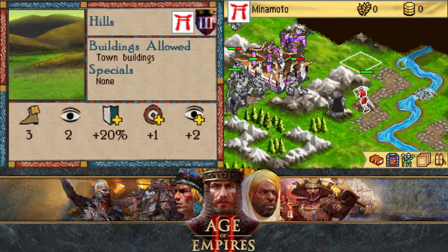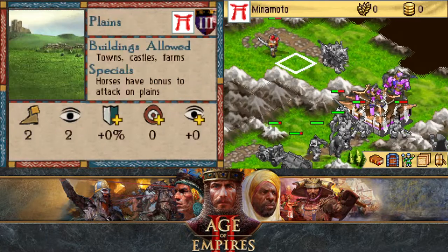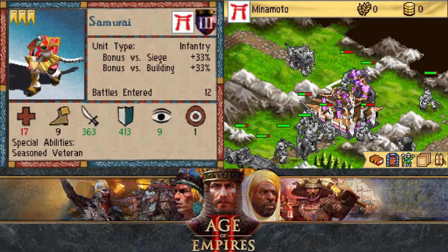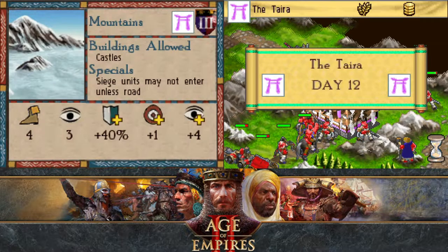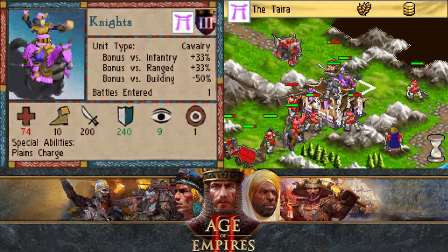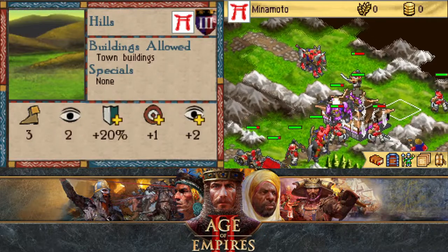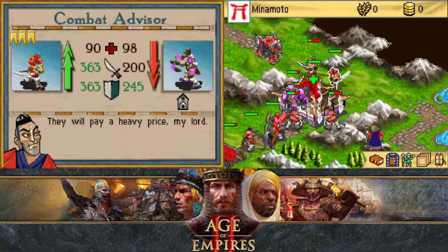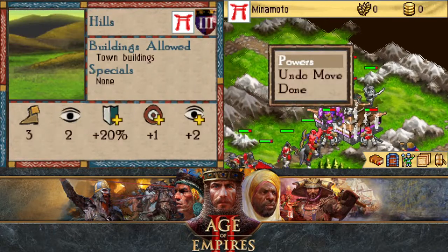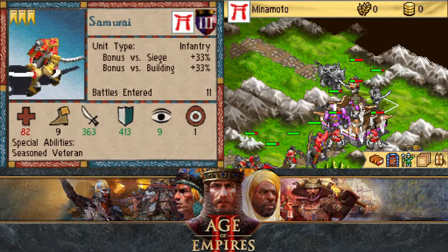Now we should be in position to take them out. It's a poor use of my units but I'm going to attack their knights just because it'll end things a little bit faster. There go those skirmishers. Let's take down these crossbows. Heal up a little bit — make fighting the crossbows a little bit easier.